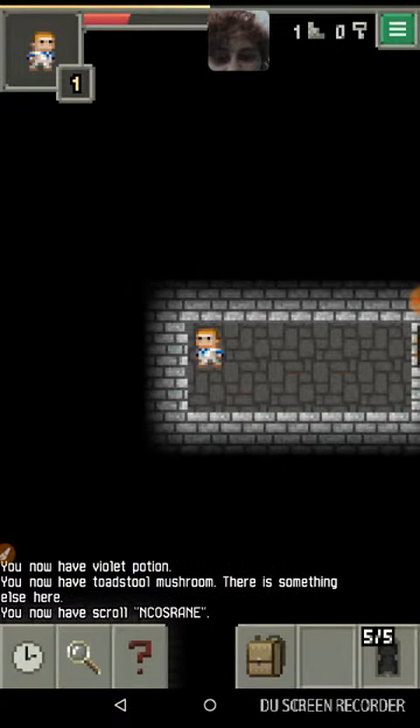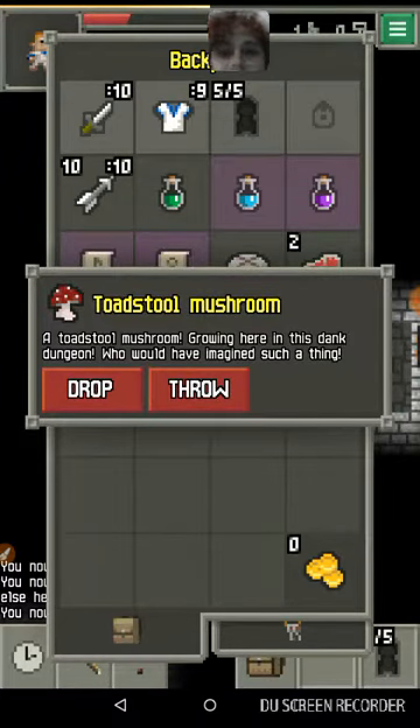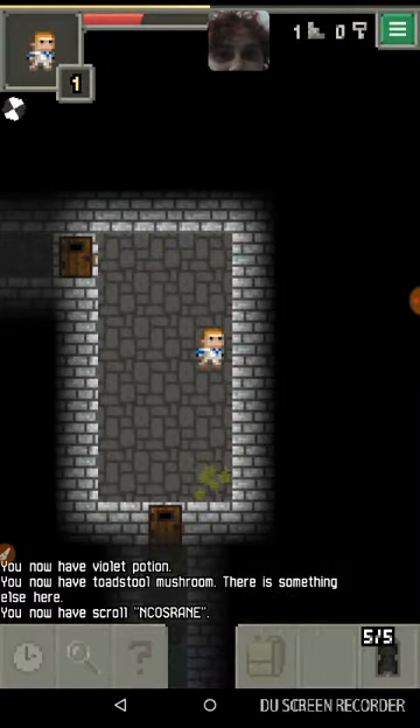Here's one of the new items I was talking about — a mushroom, a Toad Soul Mushroom. Throwing you in the dungeon — who would have imagined such a thing? Anyways, if I remember, there are NPCs that you can give these to.